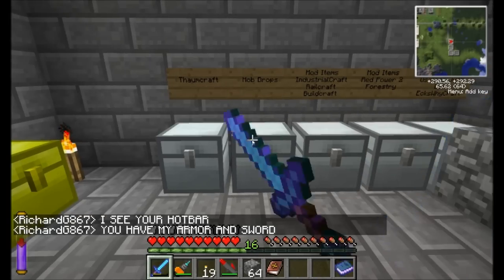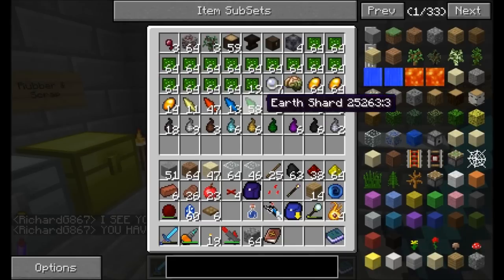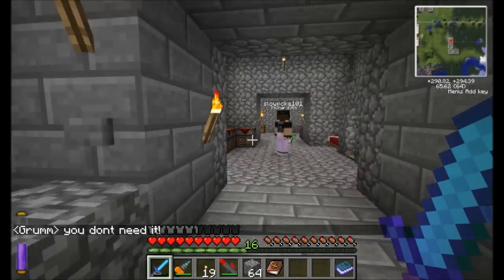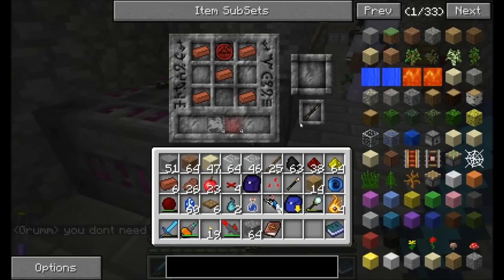You can see my hotbar — I have my armor and sword. Told you I didn't have it, dude. He's been complaining for like 20 minutes about his armor and sword.